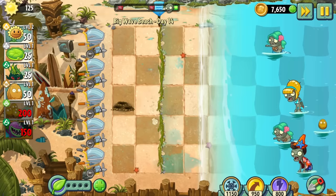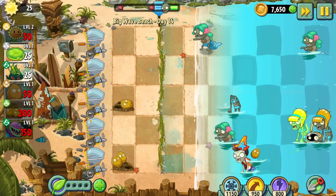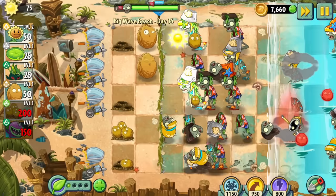Day 14 doesn't let us pick up plants, but it does give us access to walnut bowling and the OG walnut. This level took a few tries since walnut bowling isn't that great. 200 sun with no sun producers is tight, but we got it down with the help of lawnmowers. The bowling nuts may be really expensive, not do that much damage, and be way more fragile than all the other nuts, but they do fill a very important role — their plant food effect is straight busted. It's only now that I realize how lackluster literally all of the other nut plant foods are.